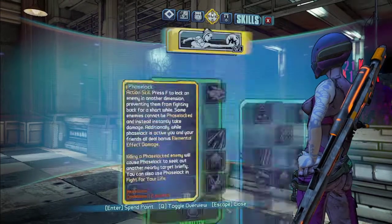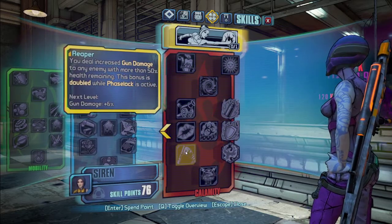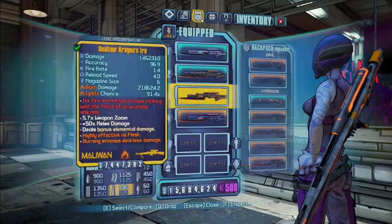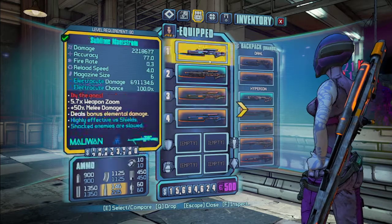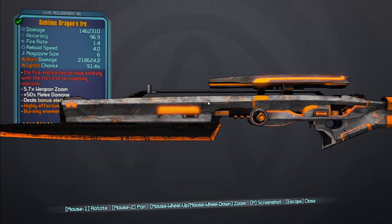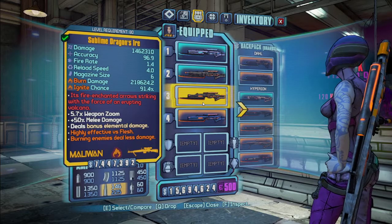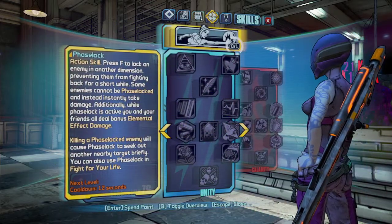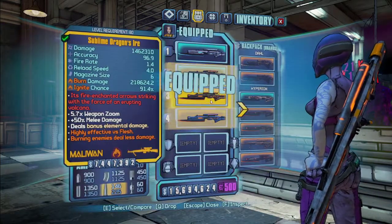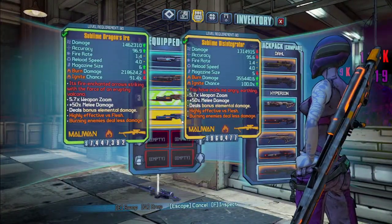Weapons have splash damage that is not grenade splash. If it's not rocket splash and not grenade splash, it gets the Reaper bonus. If it is grenade or rocket splash it doesn't get Reaper but gets grenade or rocket bonuses depending on what it is. So the Dragon's Ire does not get Reaper, but it does get grenade damage bonuses from Anarchy or Creed, and I think Salvador has one too. That's the Dragon's Ire.